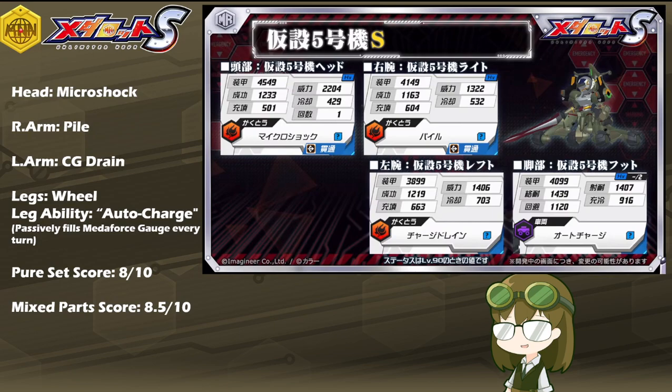Wheeled Legs means that Unit 5 will have arguably one of the highest base mobilities in the game, at the cost of being the pickiest with terrain. The stats are very nice at 916 base mobility, 1120 for Evade, 1439 for Melee Resist, and 1407 for Shoot Resist. On the right terrain, such as Cyber, they are going to be an absolute menace. But everywhere else — Field, Aquatic, Desert, Wasteland, and so on — Unit 5 is going to be struggling to keep up, which will be its biggest downfall as a pure set. In comparison to other Wheeled Legs units, such as the Makaizo unit from Season 2 of the Ghost in the Shell collab, which had Explorer to balance that out but with lower stats.